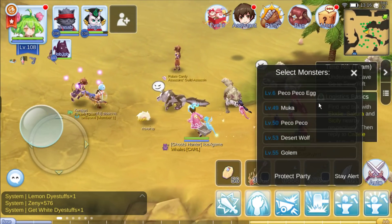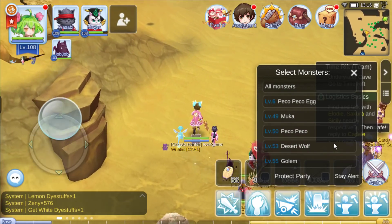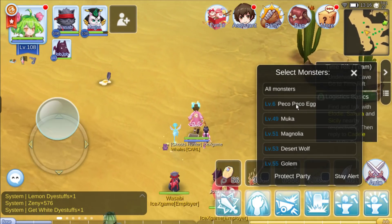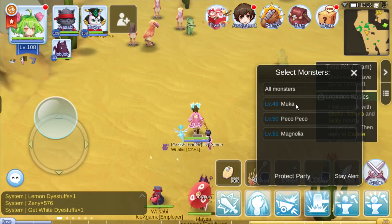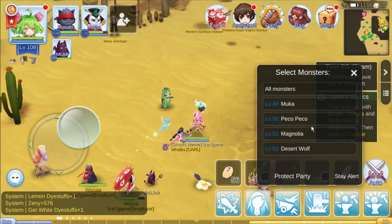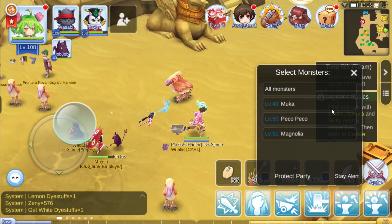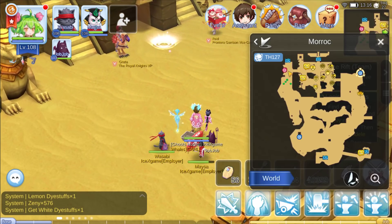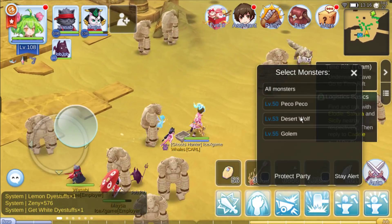You just need to move around the map and you can change to another channel and keep running, you will see some brands. Okay, we can find it from Sword Brontilla and maps with low players.